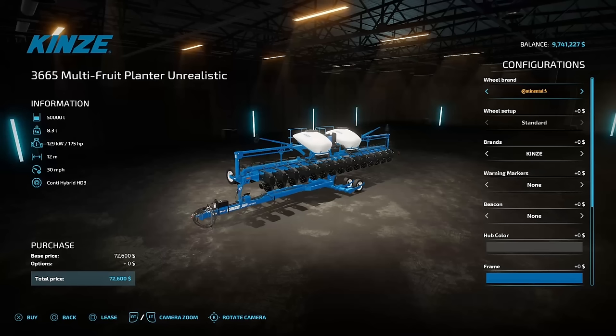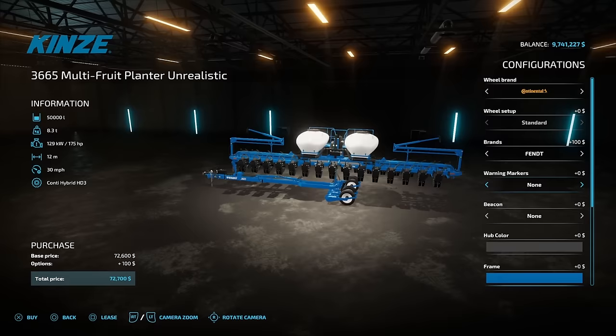In your configurations, there's nothing really you need to do — it's already going to be 50,000 liters and 30 miles an hour on the unrealistic setting. For your brands, you can actually make this match any of the other primary major brands: Fendt, John Deere, Kubota, Massey, New Holland, Kinsey, Lizard, Case, Kloss — anything you want.